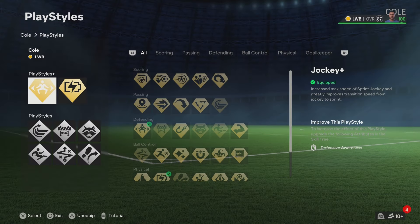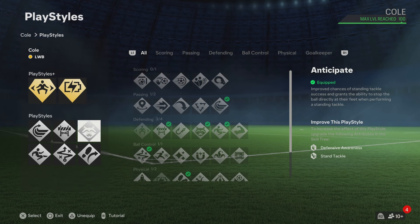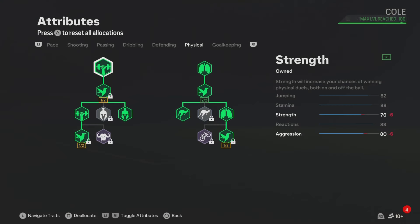For the play styles, I feel like Ashley Cole should definitely have: Jockey Plus, Relentless Plus, Whipped Pass, Block, Anticipate, Slide Tackle, Technical, and Traveller. Now the play styles are done, so let's go to the blueprints.